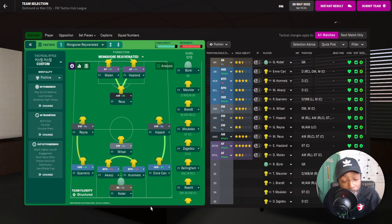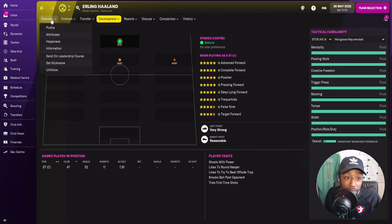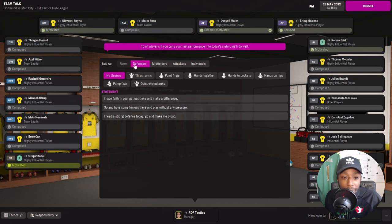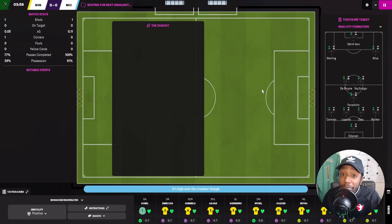The team: Kobel in goal, Emre Can as right inverted wing back, Guerrero on the left, Akanji and Hummels at the back, Witzel as holder midfielder, Giovanni Reyna on the left, Hazard on the right, Reus in attacking midfield, and Donyell Malen up top with Erling Haaland. I've swapped Haaland to the left since he's left-footed. For the team talk, I'm motivating the midfield and attack with 'I have faith in you.'